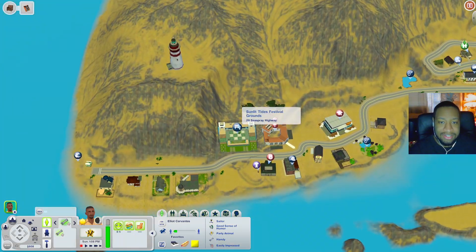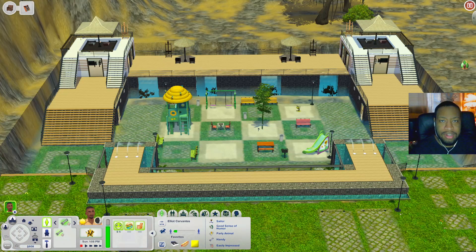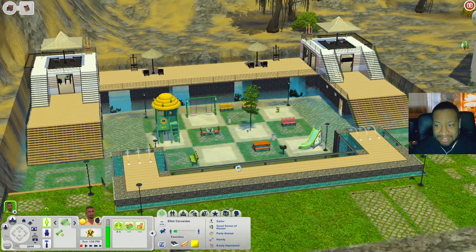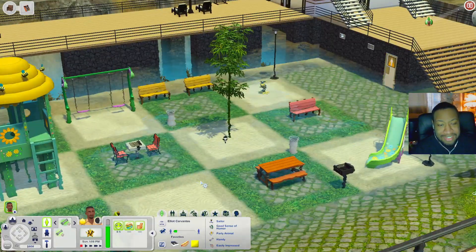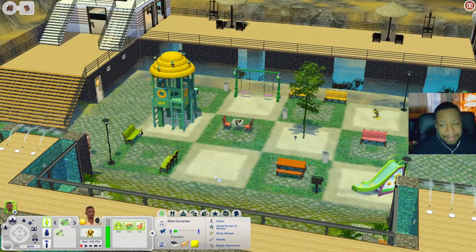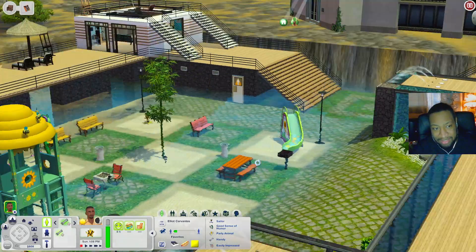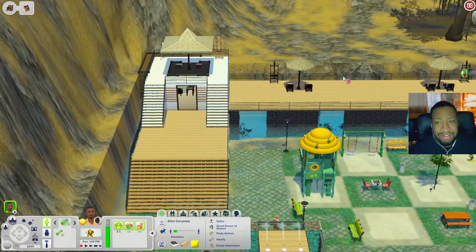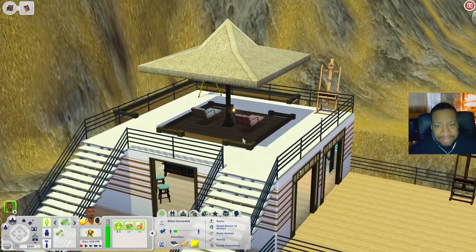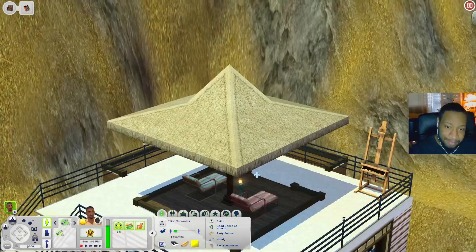This is the Sunlit Tides Festival Grounds, so I'm guessing you'll need Sunlit Tides as well. It kind of looks like a water park because you have things underwater — I don't know if it's flooded or intentional, but I'm guessing intentional. I don't think your sims can actually use it down there, but I'll have to test it out.